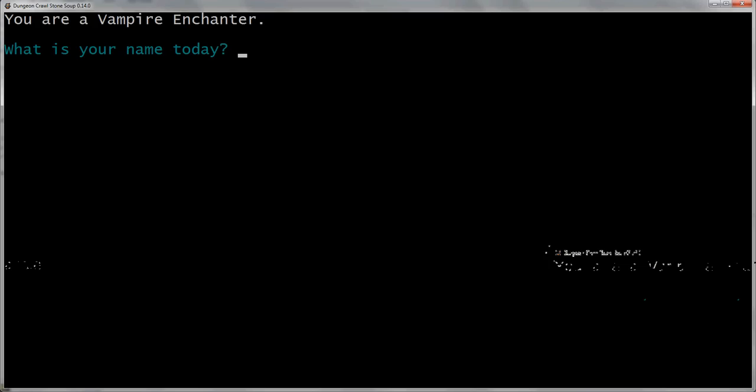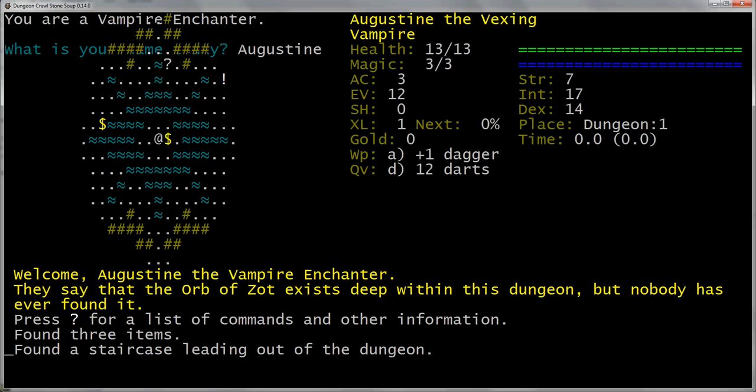What is our name? Well, we need to pick a cool name. That's half this game, honestly — picking a lucky name. And I think Augustine is going to work. Augustine sounds like a good vampire enchanter to me. So we are Augustine the Vexing.